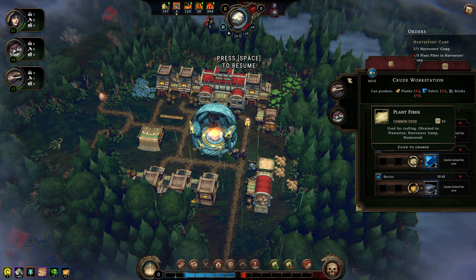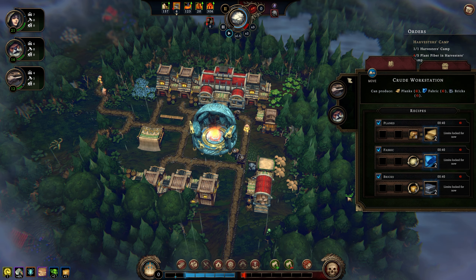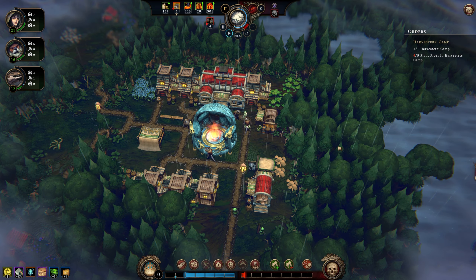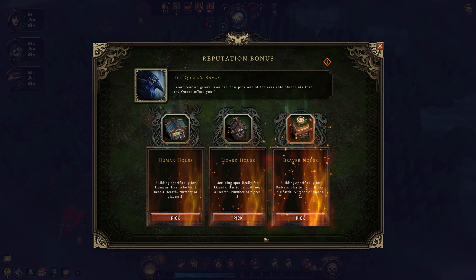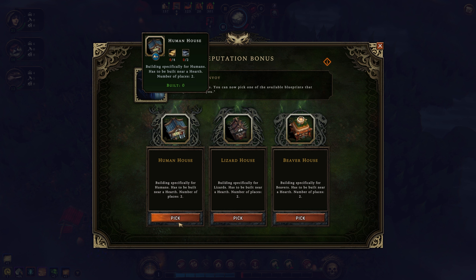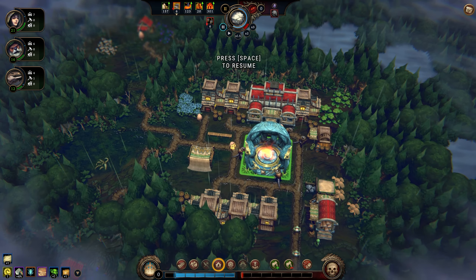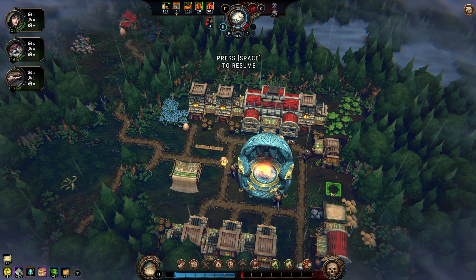Does this count as engineering? It probably would. I'm going to take one of you off there and put you on - sure, you can help out. Limits are locked for now, just do what you got to do. Harvesters camp is done - new rep. So these would make certain people happy. Who do we have the most of? We mostly have humans, but humans are lame, man. But I guess it's what we got, so it's what we should build.